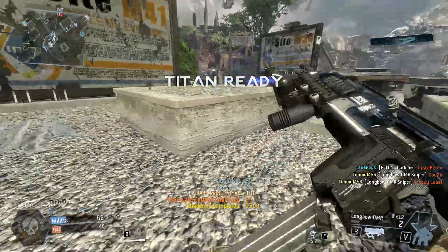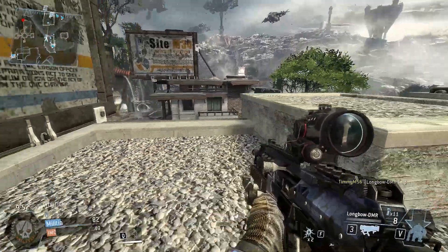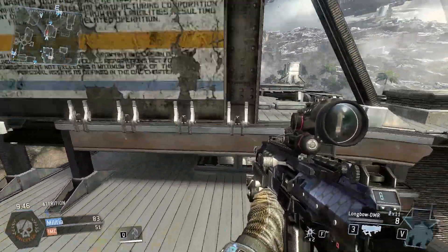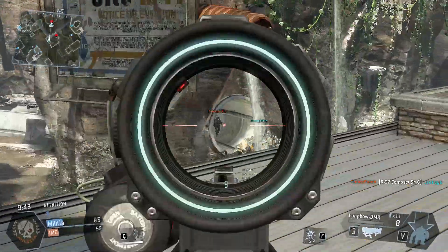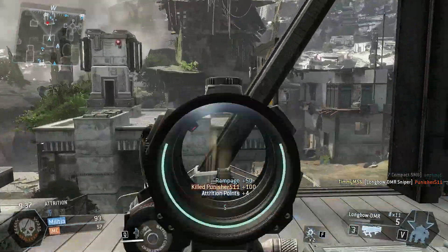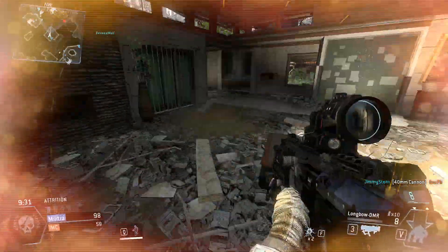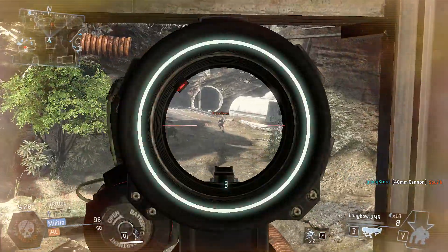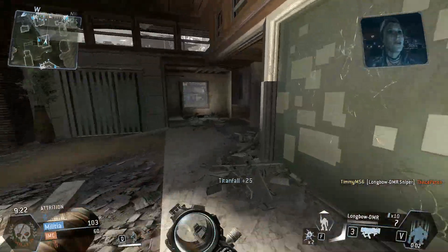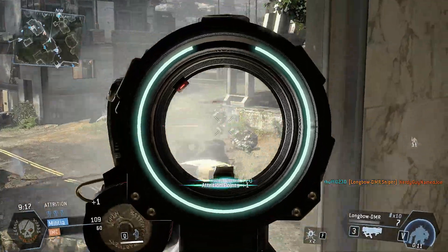First things first, damage. Now the damage for the Longbow DMR is 120 — it's a flat damage, meaning it'll kill a grunt in one shot and kill pilots in two shots. The thing is, it kills grunts really quickly — one shot, they're down. But those two shots, with the slower rate of fire it has, it's going to make it seem like it has a really long time to kill, because in close range, if you have a shotgun shooting at you or any other SMG or carbine, they're really going to take you out before you can get that second shot out.